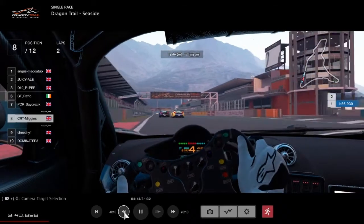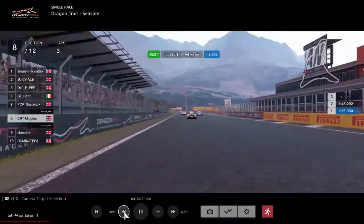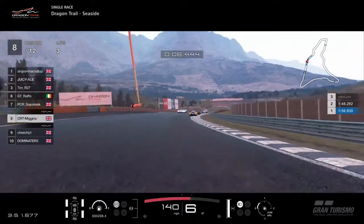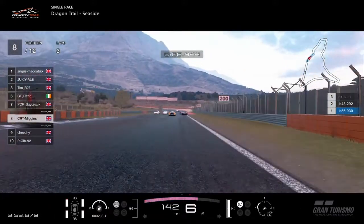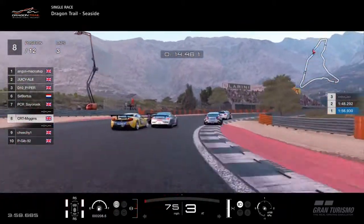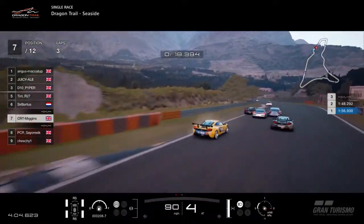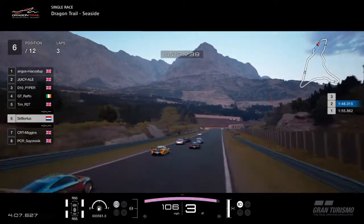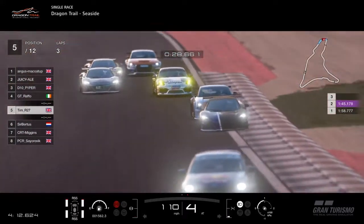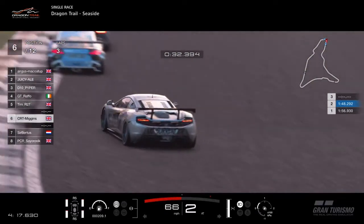Miggins gets a good view of this — let's jump on his roof cam for a better view. It's three into one, doesn't fit — that's basically all it is. Tim does get shuffled. Miggins unfortunately just has to tap the back end of Subirtus, which gives Subirtus a little boost. Then Raffo just trying to keep ahead of Tim. The McLaren just about makes it for now. Miggins with the good move down the inside on Subirtus.